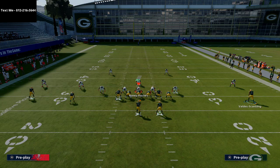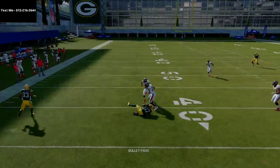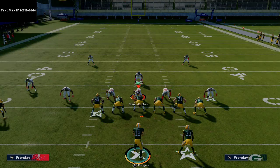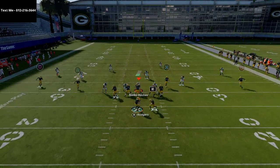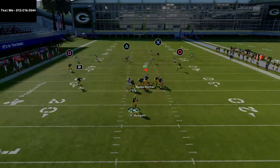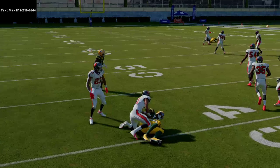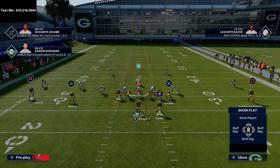Another thing I really like is motioning this receiver to the right. If they're running any kind of zone coverage on either side, Devante Adams will beat that zone when you bring that flat to his side. You can do the same thing by putting the running back on a swing route to the left. If you're sending five people out on routes, that's how I'd recommend doing it — defenders will cover the running back and leave Devante Adams open for an easy read.